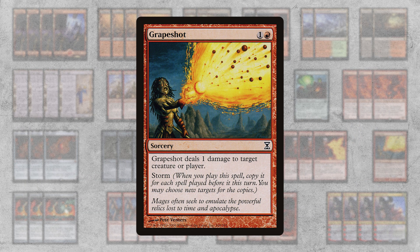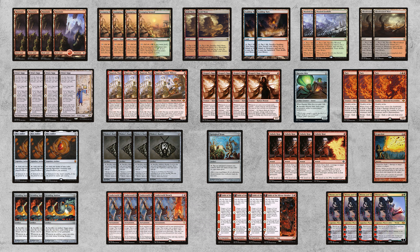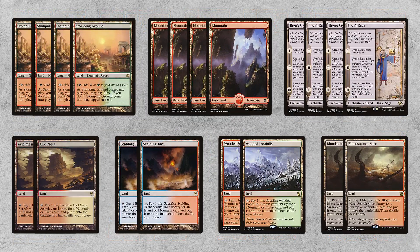The Gruul deck is built on the back of one-mana and free Modern Horizons 2 cards like Raghavan, Dragon's Rage Channeler, and Fury. The mana base is four copies of Stomping Ground, four basic Mountains — I waffled hard on trying to fit a Forest in — four Urza's Saga, and some fetch lands. We need to play a bunch of fetch lands to make Ren and Six good.